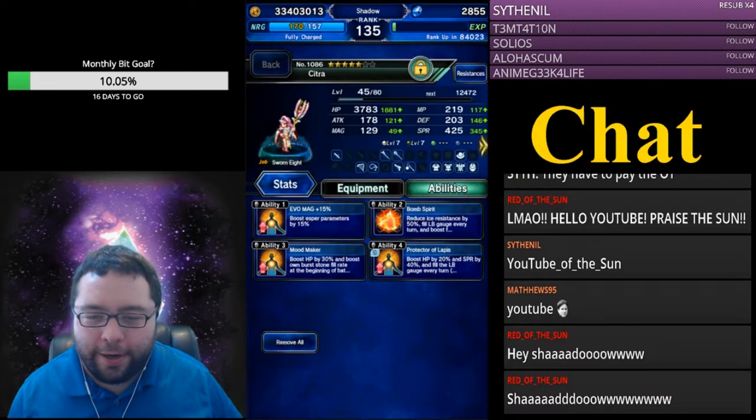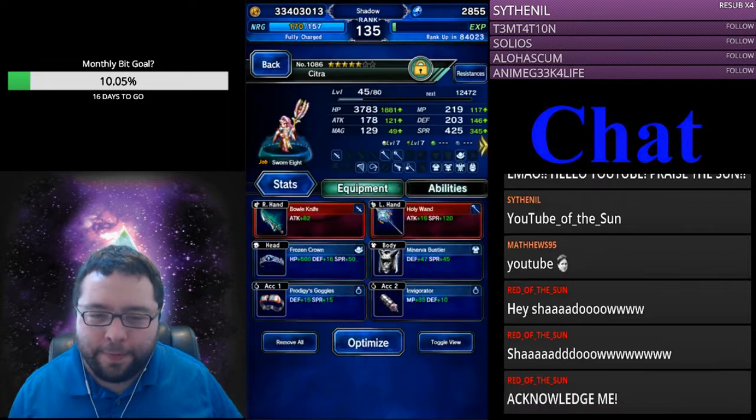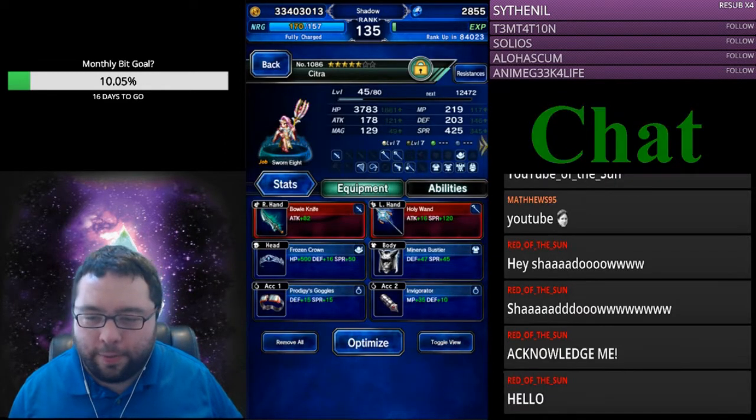We give her Mood Maker, and then we give her some Evo Magic. We just give her Frozen Crown, Holy One, and Minever Buster.